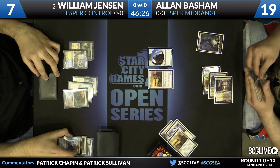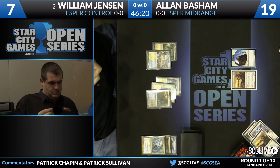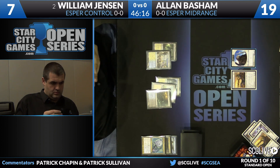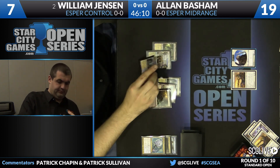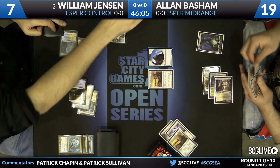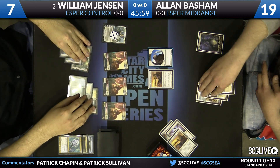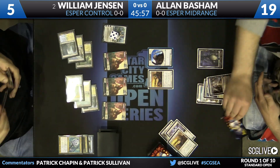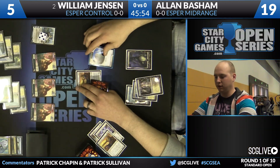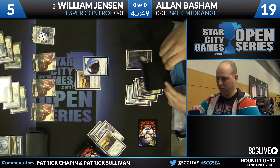Jensen is really mulling over this play. I saw Elspeth in hand, don't know if he has the corresponding six mana. I think what he might be tanking about is whether or not to Sphinx's Revelation on his main phase, just in case he draws a tap land, because he desperately needs to hit that Elspeth. He does have the land and we're going to see the Elspeth. He taps to five here to play Hallowed Fountain untapped, plays Elspeth, Sun's Champion and pluses it to make three tokens.